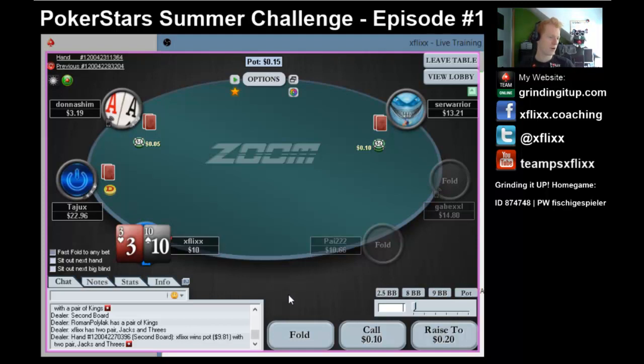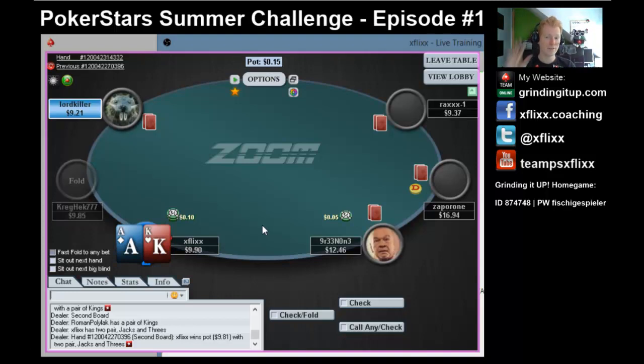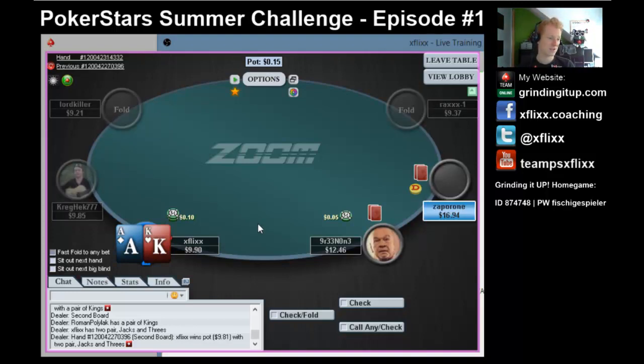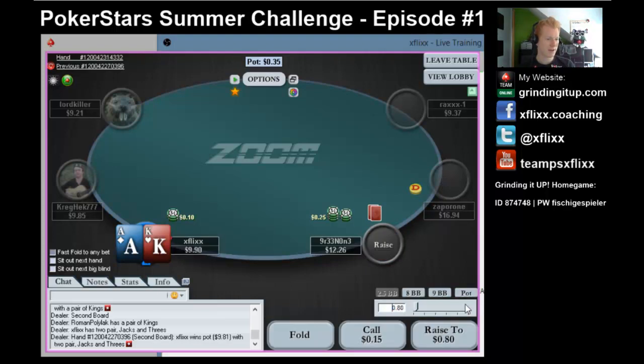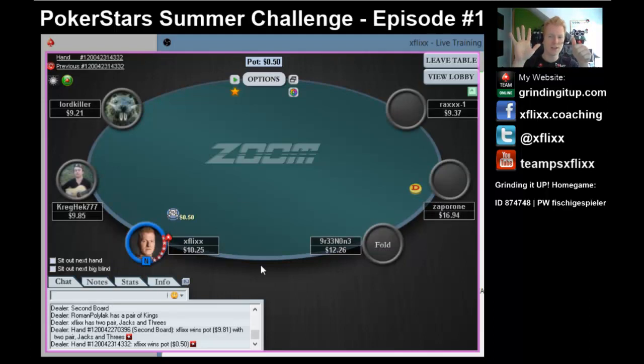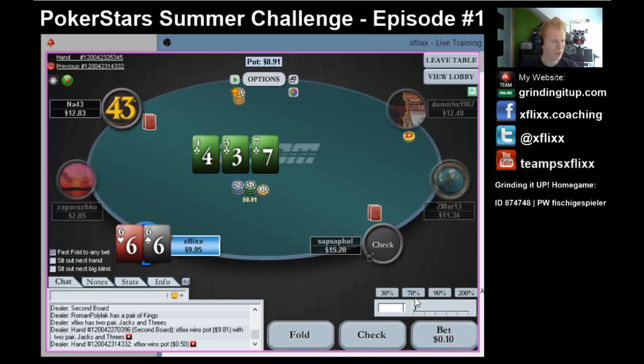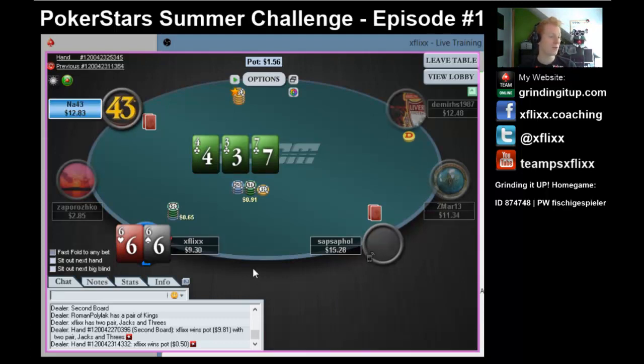Hand number 4: 10-3 offsuit. Not a chance - I'm going to play suited jacks for sure. Hand number 5 is also 10-3 offsuit, so I don't play that one. We're certainly going to 3-bet ace-king. No action. Hand number 6: pocket 6s - that's a fun coincidence, hand number 6 is pocket 6s. That's a decent flop, we're going to bet it, just hope to take it down or improve to a straight.